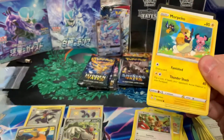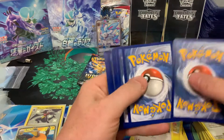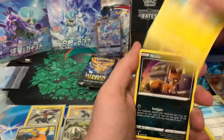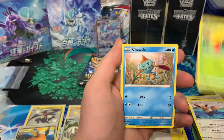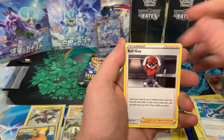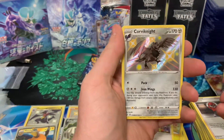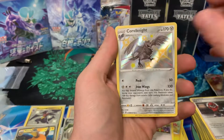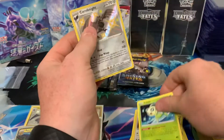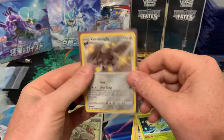Last few Shining Fates ETBs I've opened have not been exciting whatsoever. Morpeko, Nickit, Eevee, Phanpy, Chewtle, energy, Galarian Farfetch'd, Rusted Sword, Ball Guy — we got a Corviknight which I already have. So I have over half the baby shinies now, but didn't pull one I needed there. And a Celebi, which kind of blows, but that's all you can do when you're opening packs.